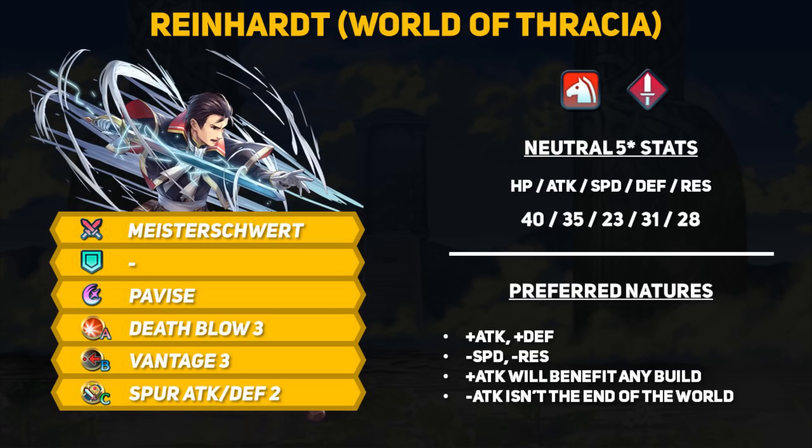As for his base kit, Sword Reinhardt wields his Meistersword — I'll just be referring to it as the Master Sword, which is roughly its English translation from German. This thing is an absolute monster, probably one of the most powerful legendary weapons, just like his Dire Thunder tome.